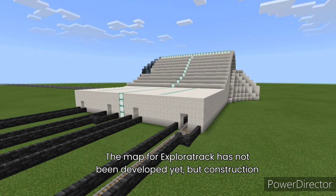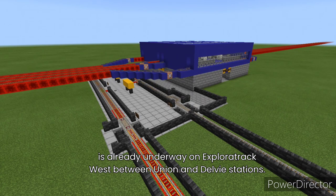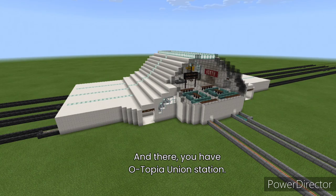The map for Explorer Track has not been developed yet, but construction is already underway on Explorer Track West between Union and Delvey stations. And there you have Otopia Union Station.